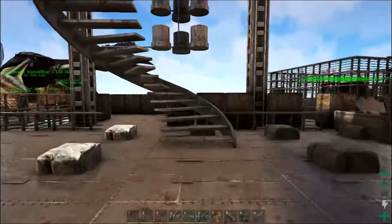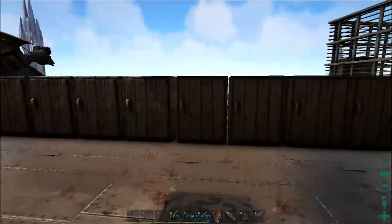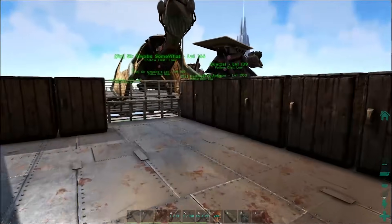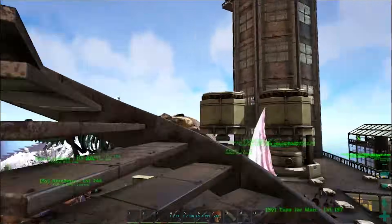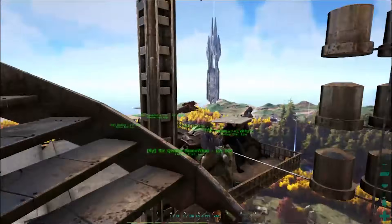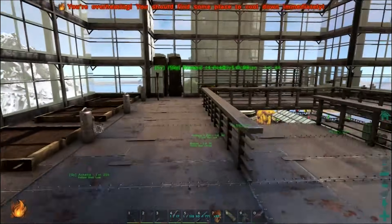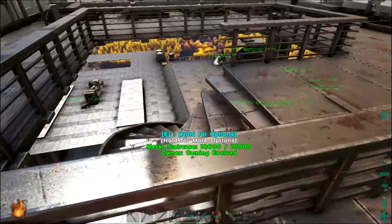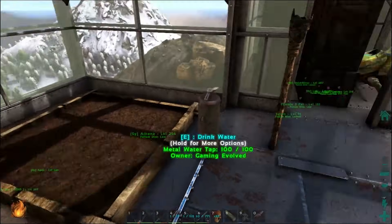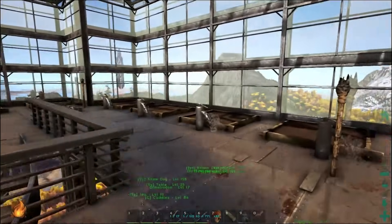Let's hop over here. We can check out the jerky room. This is just a bunch of preserving bins to make a crap ton of jerky. And we can hop up here. This is our greenhouse — I'm pretty proud of this. I think it looks amazing and I like the way you come in through the bottom. We haven't really done much with all this in the last while. We've kind of let all the crops die a little bit. We have our dung beetles back there.